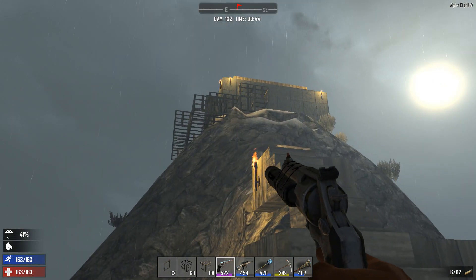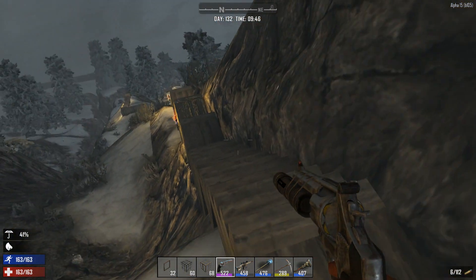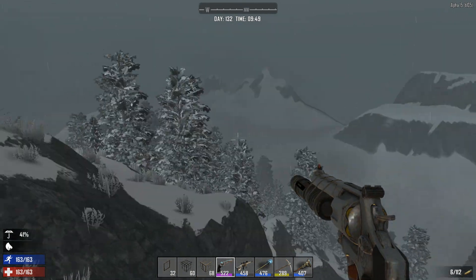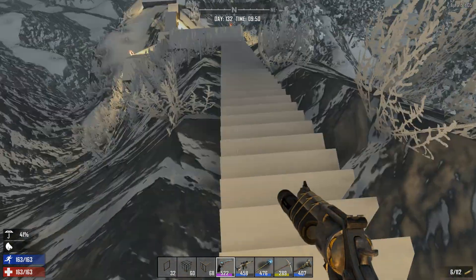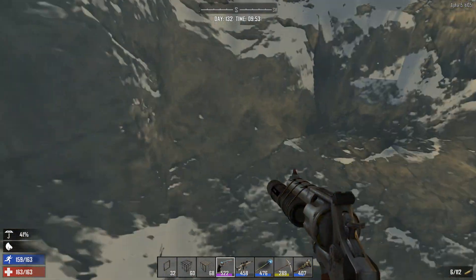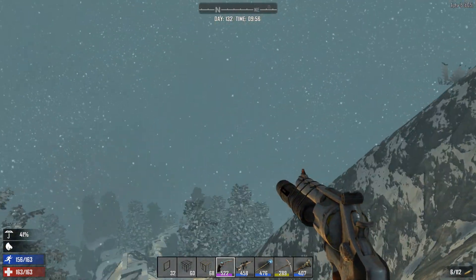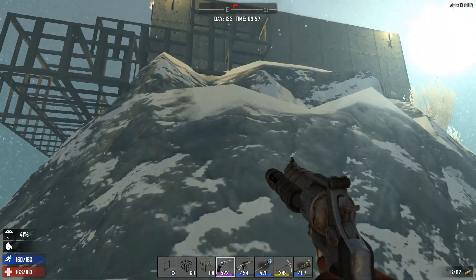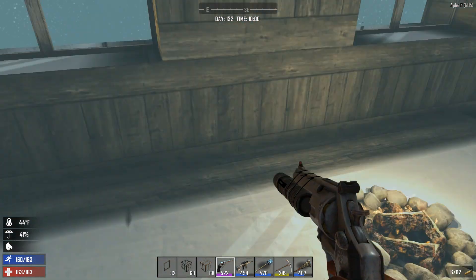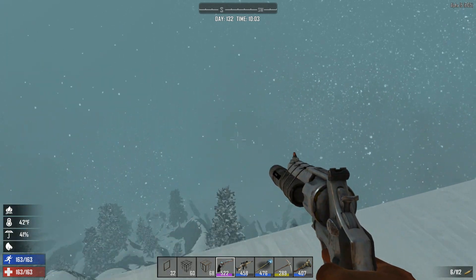I don't think the zombies are ever going to get up here because it's really high up. We're going to see into the distance. You can see in all directions. With the rain, viewing distance improved a little - nope, again we can't see anything. But you saw the mountains, right? This is the tallest - it's pretty cool here.